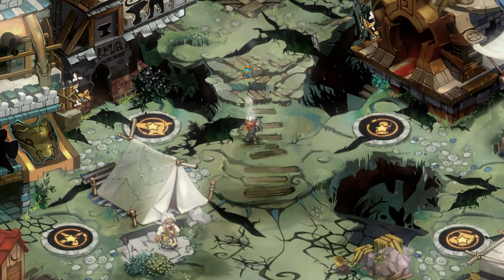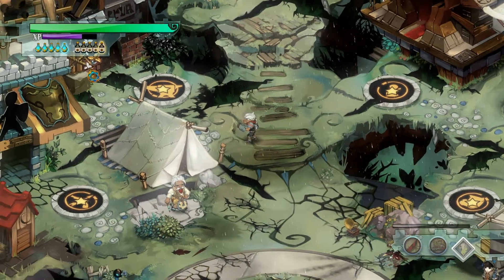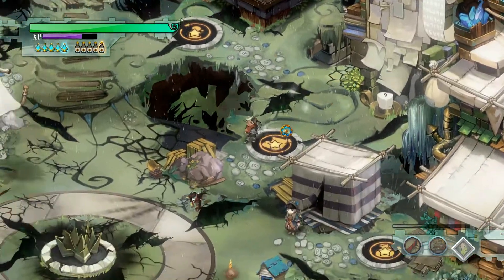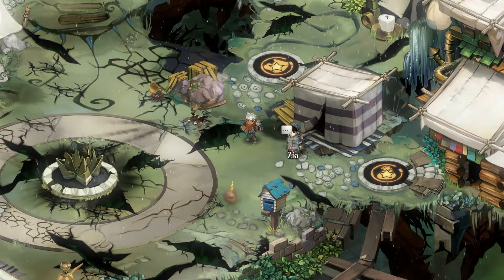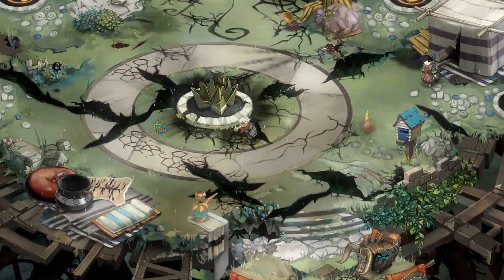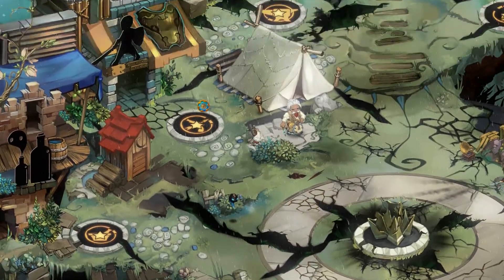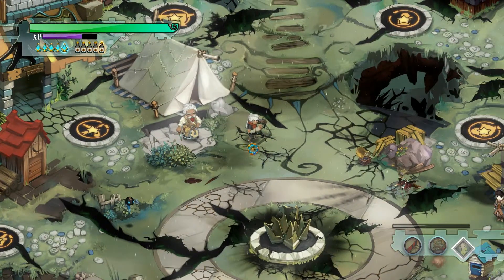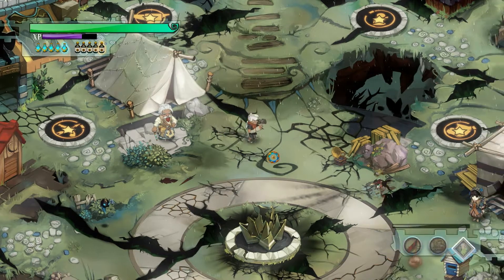Hey there guys, what is up, my name is Afro Man and today we got a Bastion gameplay. Now we're gonna go fight a character in this game named Zulf, but before that I just want to show you Bastion. Basically you see this little cursor thing on the screen — that blue circle — I'm gonna put it right above my character. Yeah, that's my cursor.